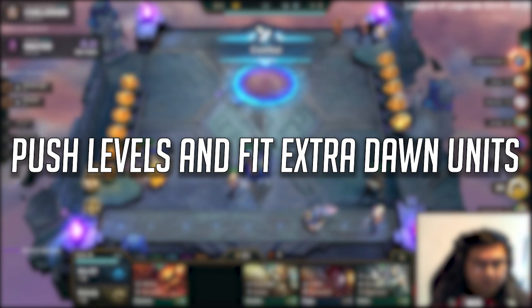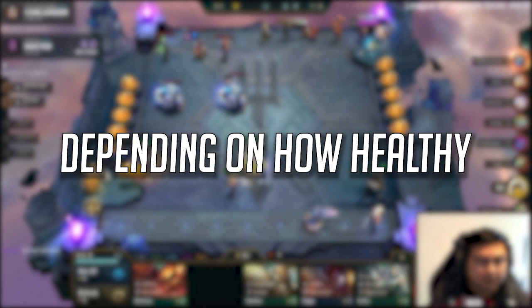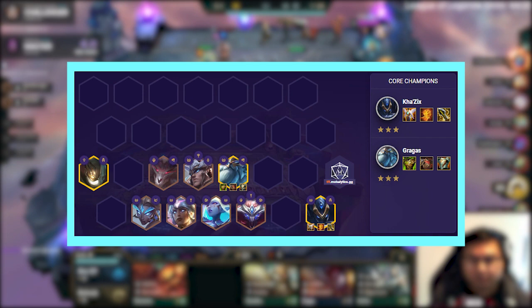After you have 3-starred Kha'Zix and perhaps Gragas, start levelling and playing extra Dawnbringer units to activate the 6th Dawnbringer trait. You can even make it to 9 depending on how healthy and strong you are relative to the lobby. Your final board should look like this.